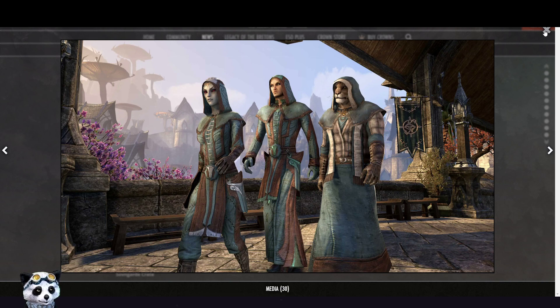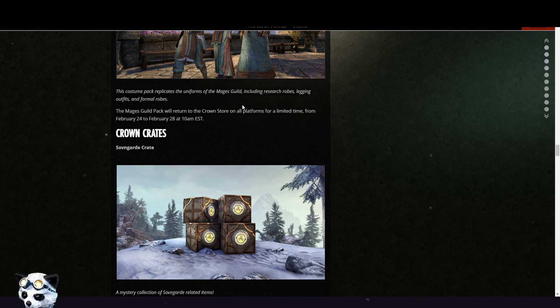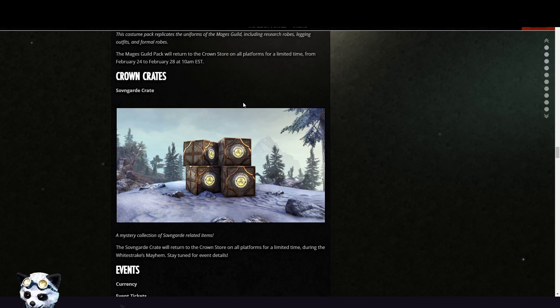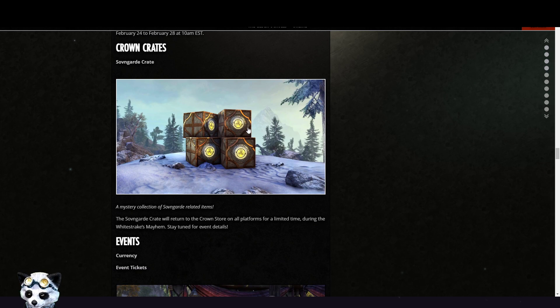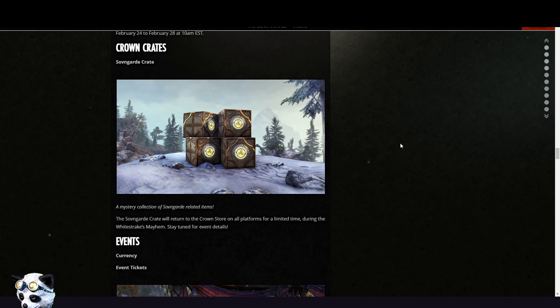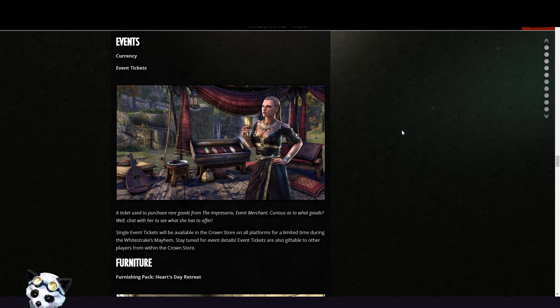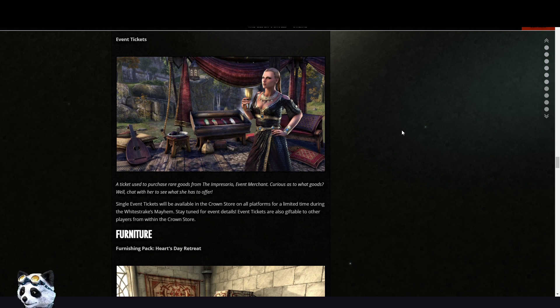The Sovngarde Crates will return to the Crown Store for a limited time during the White Streaks Maim event, so those will come back. There will also be event tickets during the White Streaks Maim event.